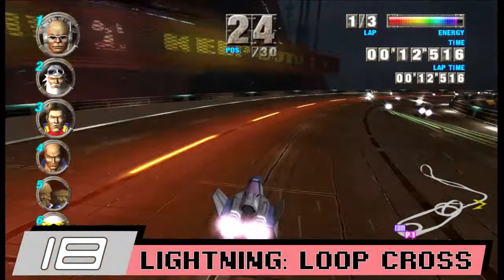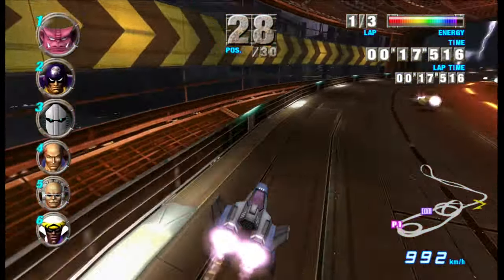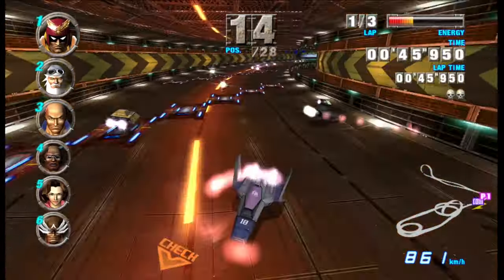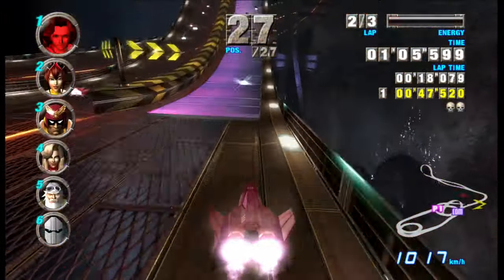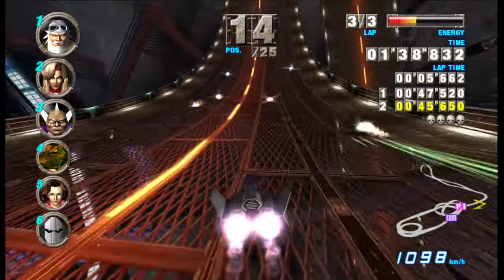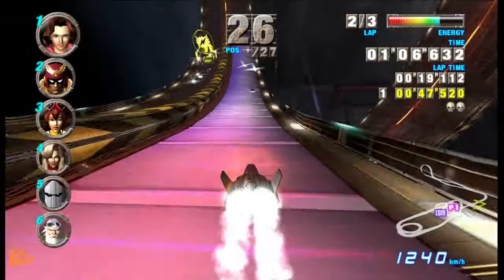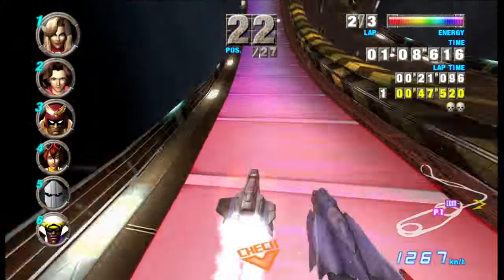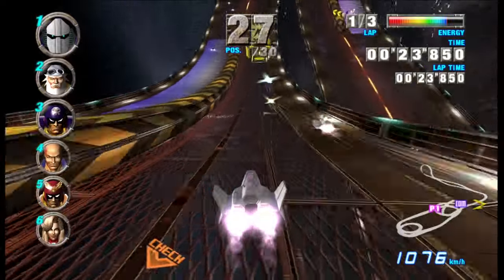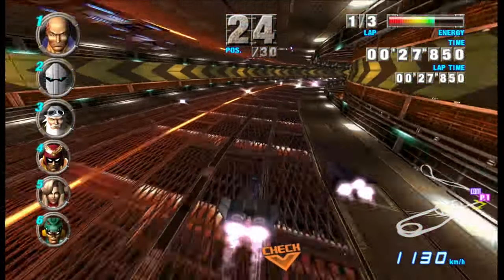Now we're getting into the tracks I really like, and Loop Cross is the first course in the game that stops holding your hand and expects you to know the rules. The turns are tighter, the lanes are skinnier, and the health pads are sparse. This place feels like a rollercoaster with the amount of inversion it takes you through, and I absolutely love the split paths at the beginning of the track that make you choose between restoring health or hitting speed boosts to help you get ahead. With how challenging this course can be, that extra speed might be your only shot at getting gold.